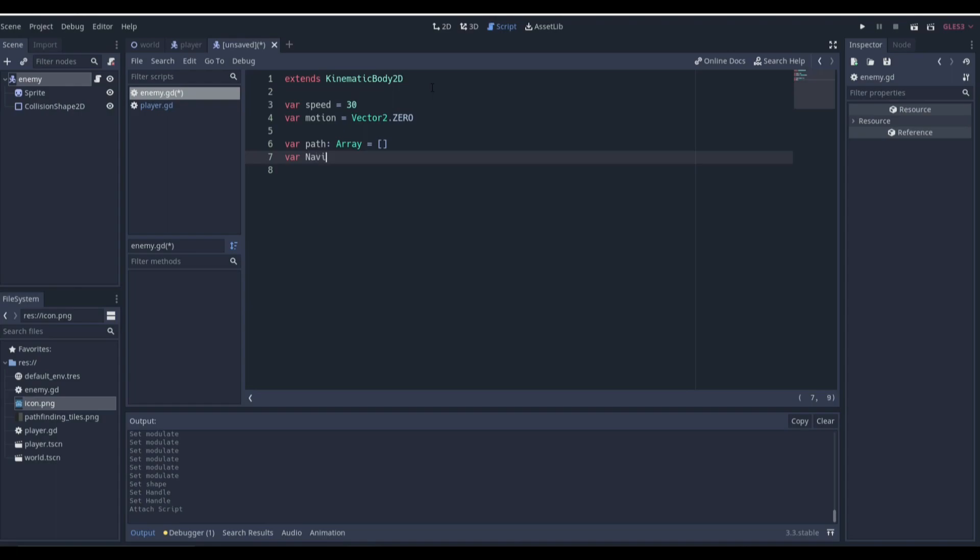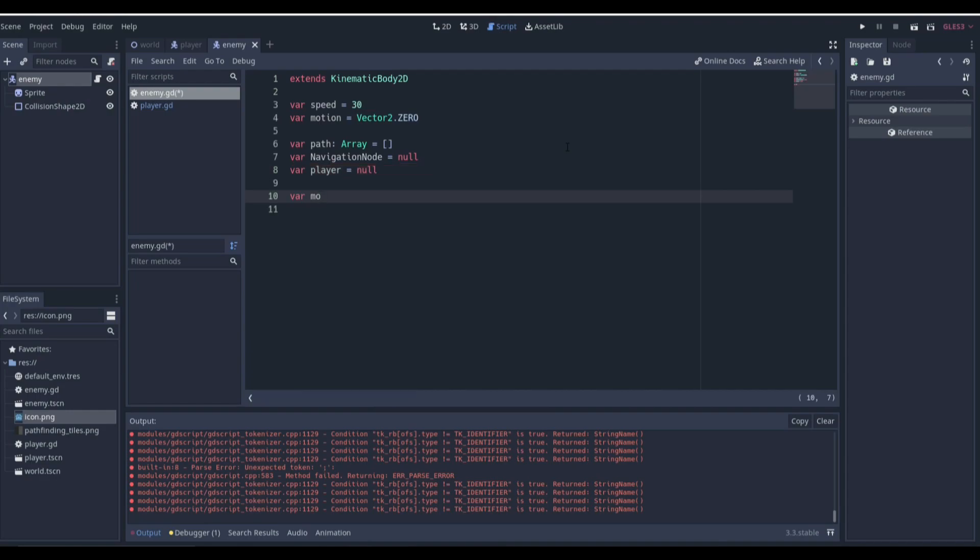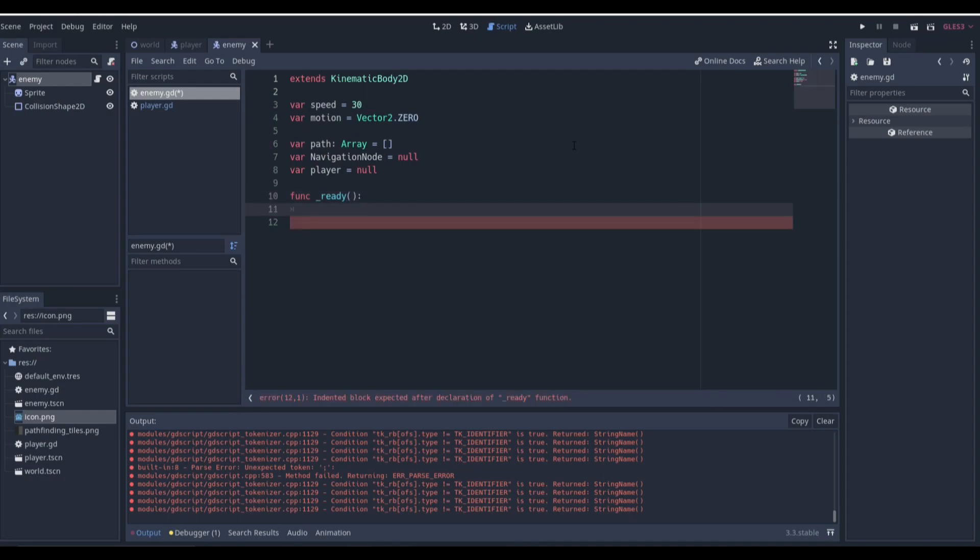In the ready function we need to instance the player scene and navigation node from our world. We'll use get_tree — this is why we added the groups. We check: if get_tree().has_group('nav'), then navigation_node equals get_tree().get_nodes_in_group('nav')[0]. Since there's only one item in that group, index zero is our Navigation2D from the world. We do the same for the player: if get_tree().has_group('player'), then player equals get_tree().get_nodes_in_group('player')[0].